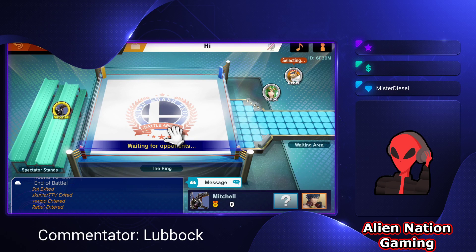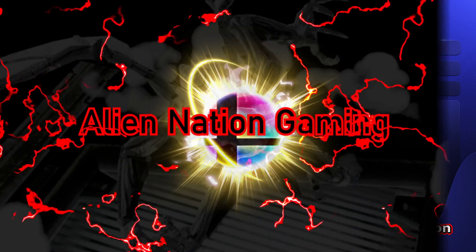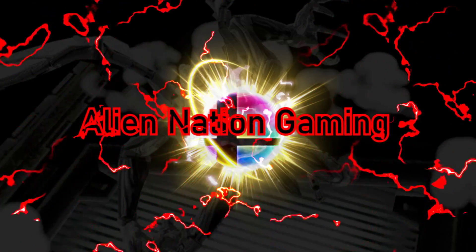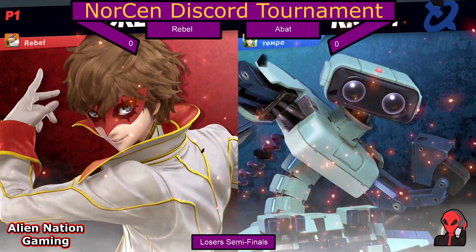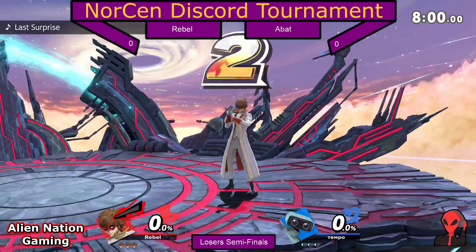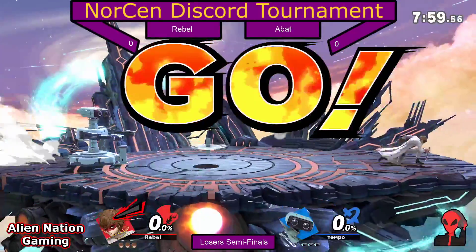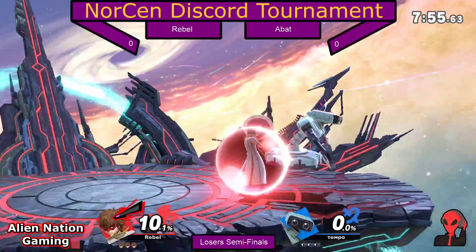Somebody has to drop. We'll be getting the game started here soon, and we got the Joker versus the Rob. Abad has been working on his Rob for a pretty long time here, so see it come out. Not entirely unexpected, but it's still a little bit of a surprise. We'll have to see how it performs against the Rebel Joker here on Final Destination.